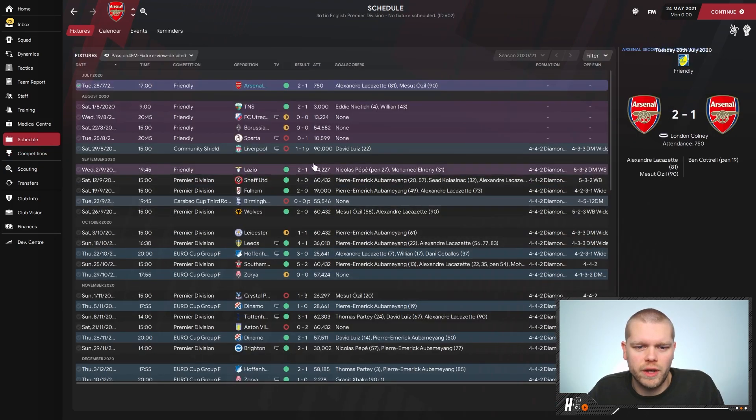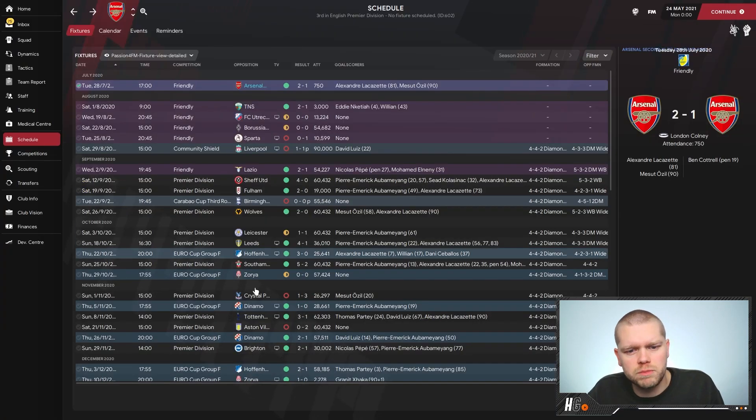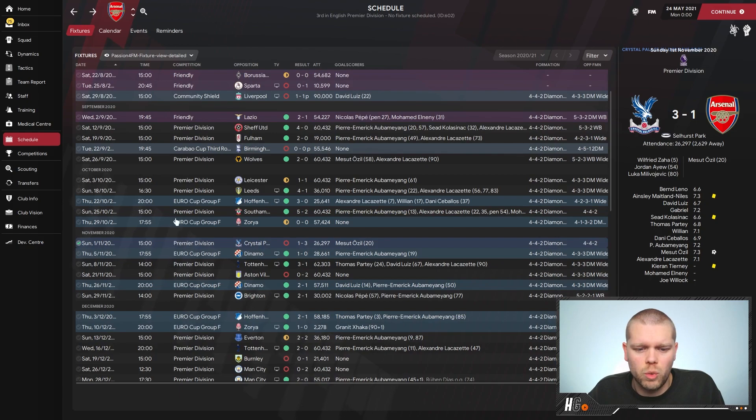Let's take a look at the schedule. They lost the community shield to Liverpool on penalties — Granit Xhaka missing the deciding one. Good wins against Sheffield United, Fulham, Wolves — we'll discount the loss to Birmingham in the Carabao Cup, again on penalties. Then a nice run until they lost to Crystal Palace in the Premier League, with goals from Zaha, Jordan Ayew and Milvojevic, and Ozil putting one in for Arsenal.